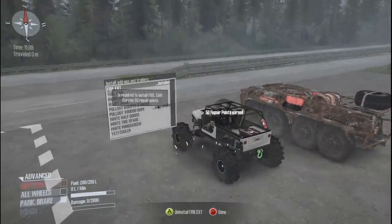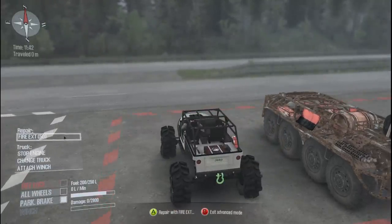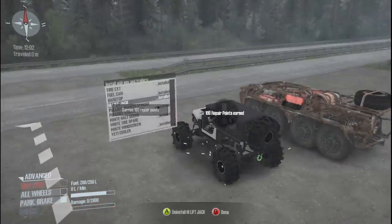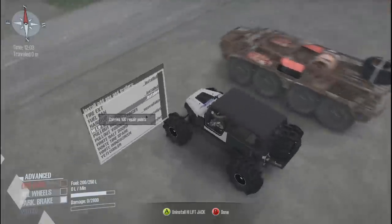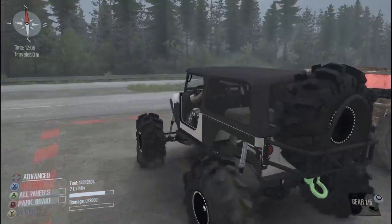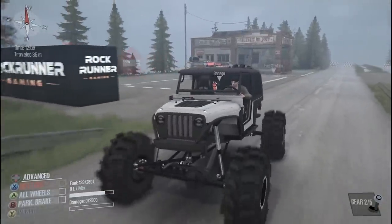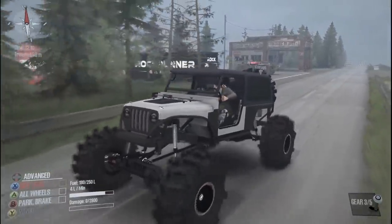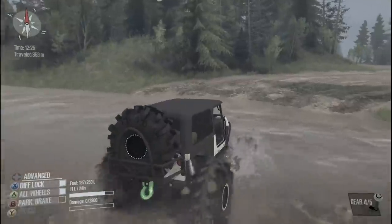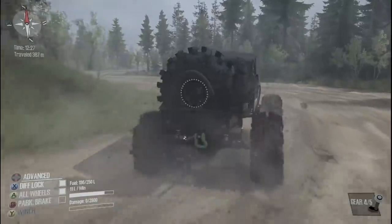All right, so now we got an LJ, and this one we can actually equip with stuff. A lot of vehicles in this game, you can actually do that. We also have a high lift jack — may as well throw that on the front, right on the hood there. I think we are ready to rock and roll. We should probably turn off the parking brake. Look at the tires on this thing — this should not get stuck. Let's throw the diff lock on, all wheel on, just going to full throttle through this. No problem at all. This is a beast, and I have missed this game so much.